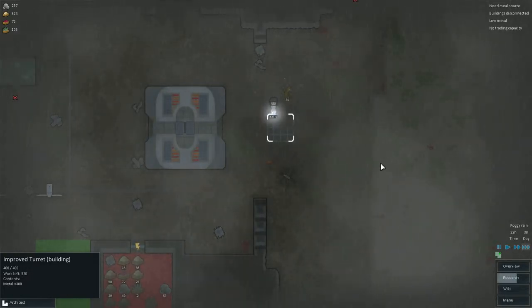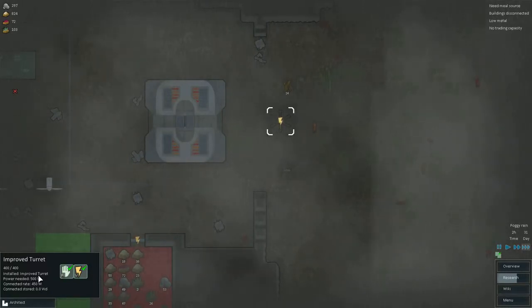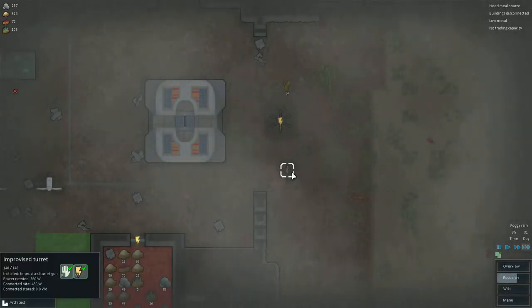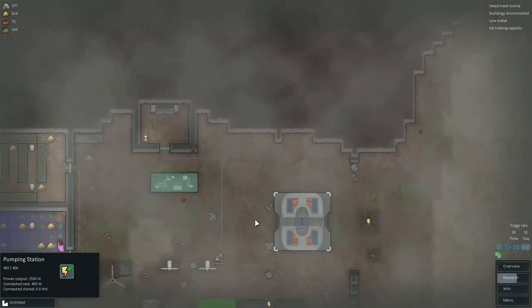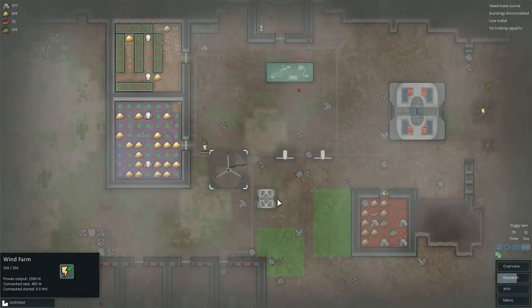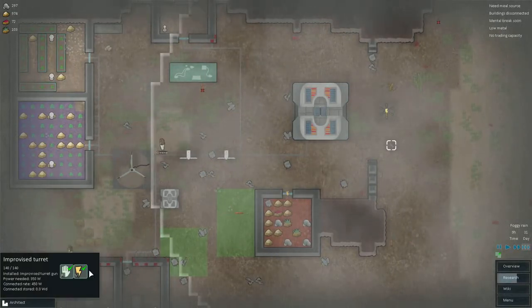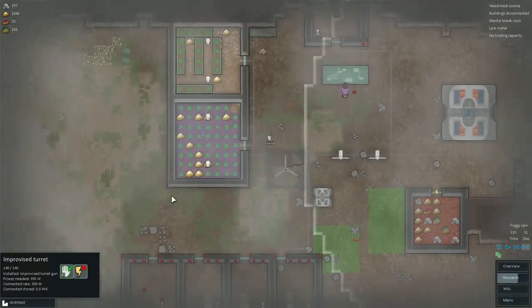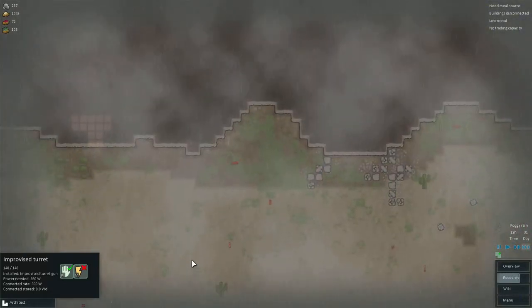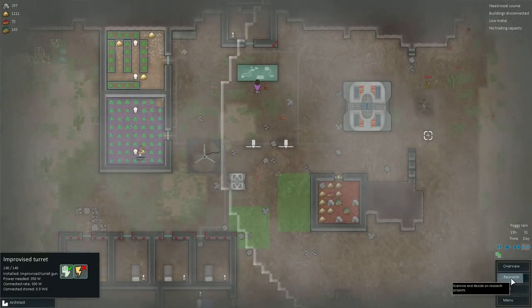Have a look - and there we go. An improved one, 400 health, which is a lot more than this one. I don't know if it will survive a grenade. We haven't got enough power to run it though, which is quite surprising. How much does it take? 500 - so it's quite a big power intake. Can't wait to see what the big heavy one actually takes, how much power it takes.